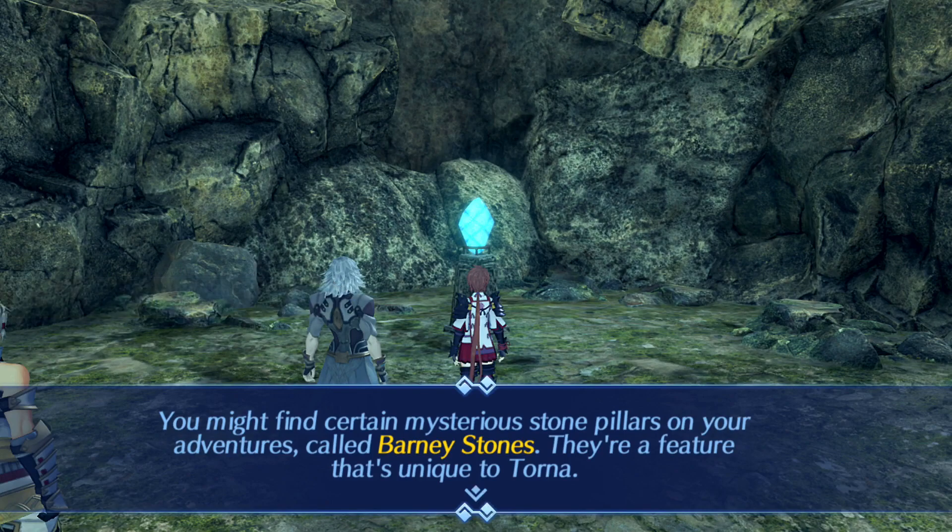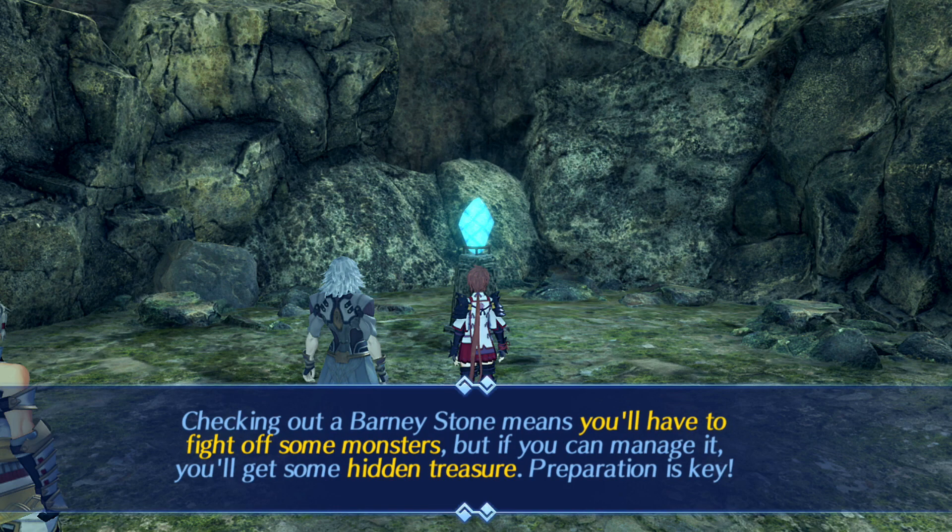You might find certain mysterious stone pillars on your adventures called Barney Stones. They're a feature that's unique to Torna. Checking out the Barney Stone means you'll have to fight off some monsters, but if you can manage it you'll get some hidden treasure. Preparation is key.